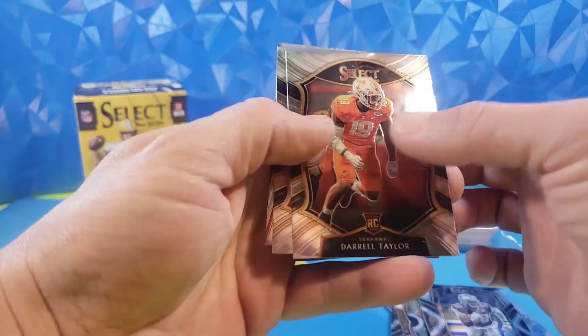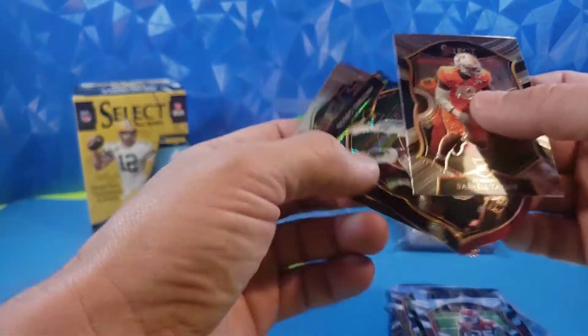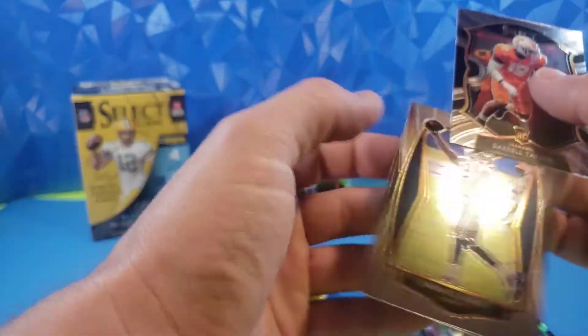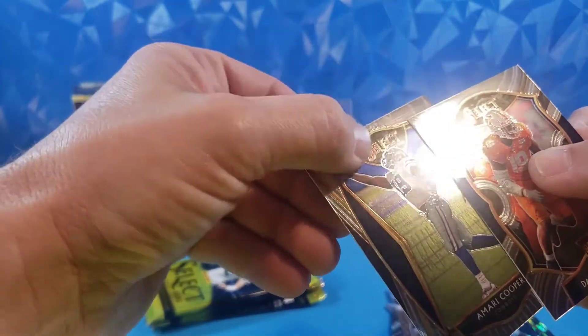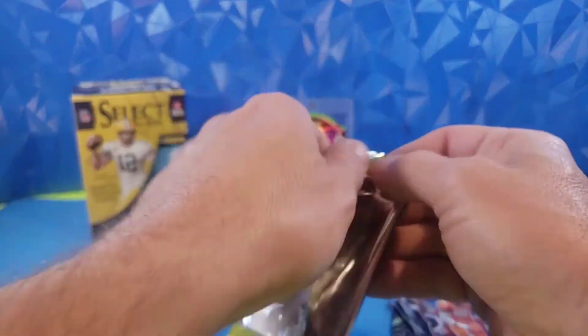Darrell Taylor. Clyde Edwards-Helaire, concourse rookie. Antonio Gibson, Tri-Color, concourse — very cool. Big fan of Antonio Gibson. And Amari Cooper on the premier level with a pretty wicked print line right across the top. But that Antonio Gibson is very nice.